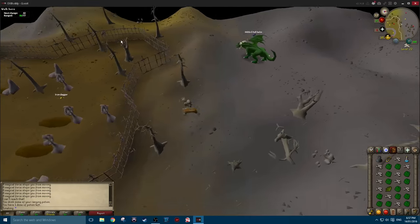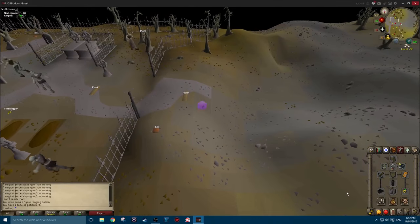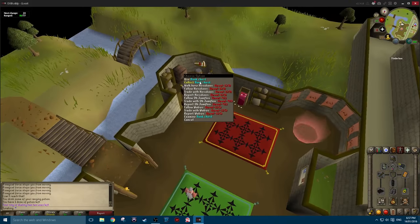Once you have filled the looting bag and your inventory, you are ready to bank. Run south to level 20 wilderness so you can use the games necklace and teleport to castle wars.